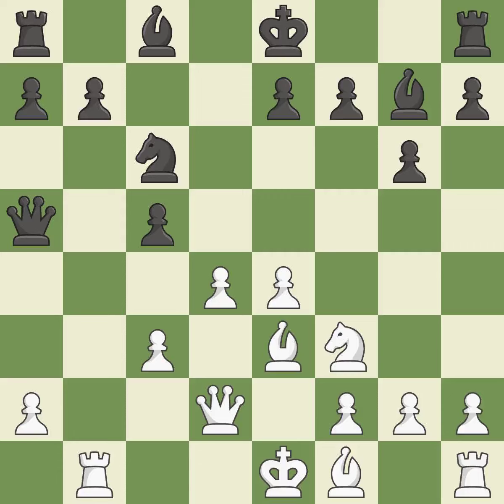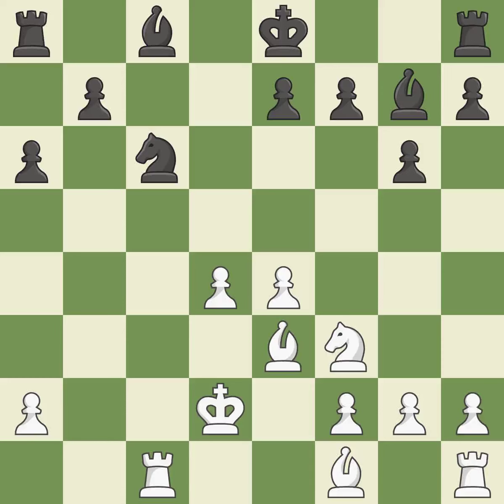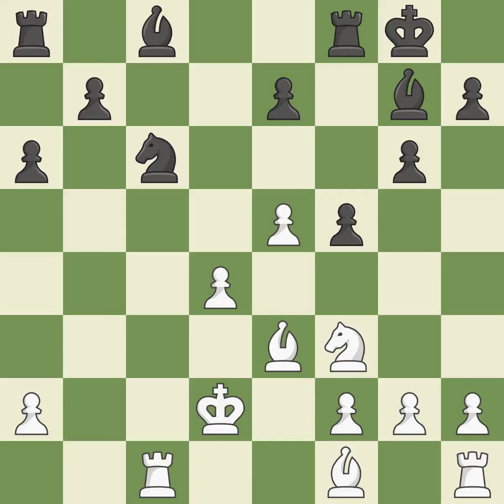This activates a rook by developing it off of its starting square. This threatens to kick a knight, keeping the material balance in check. It is a fair deal after all captures — an equal trade. This is the last book move. This poses a threat to strike a knight. This moves the pawn to safety and threatens to prevent castling. Castling gets the king to a safer square, out of the center of the board, while also developing a rook. Castling kingside tends to be safer because the king is further from the center.